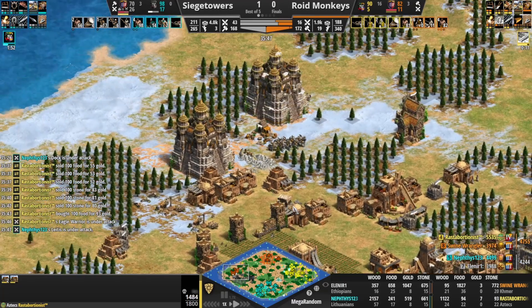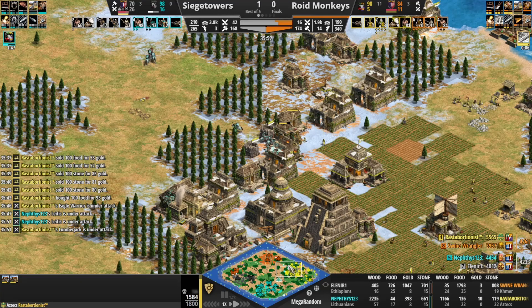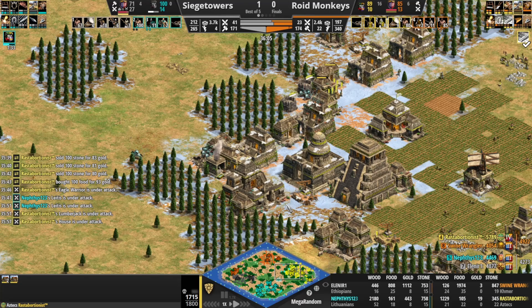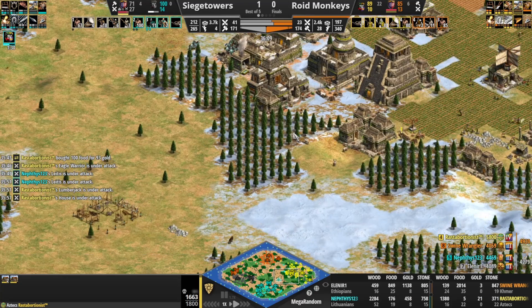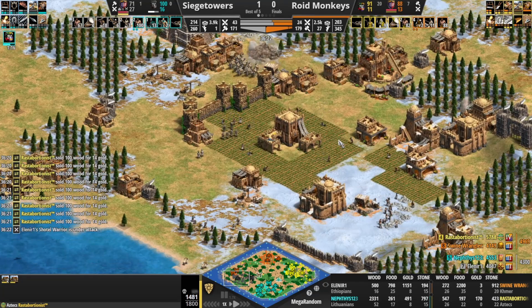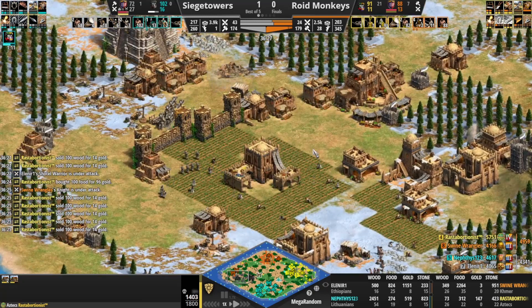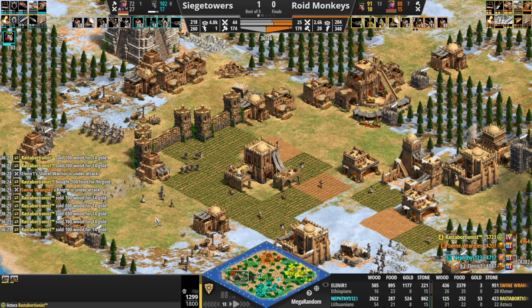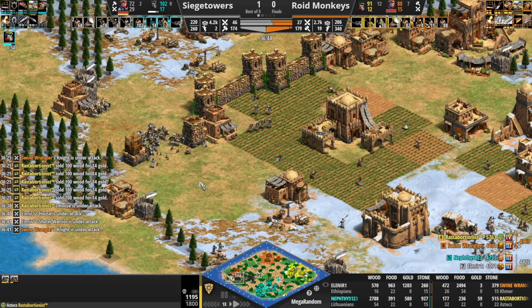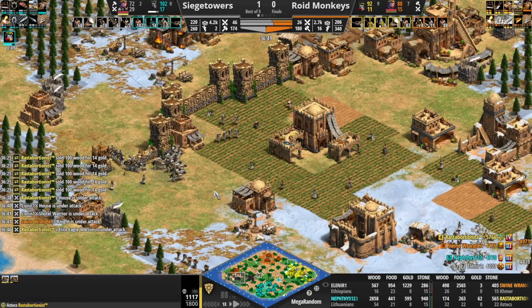Rasta's got absolutely no way to deal with this military. Plus two armor on these boys so they can tank a bit of TC fire. Rasta desperately attempting to repair. Shotel Warriors continuing to push on that side. Rasta is a bit pinned in here with no access to gold, mining stone — Rasta wants to get another castle right up in this area. The pressure is continuing for Swine Wrangler, but Swine Wrangler is not on the way up to Imp yet — he's not going to have a way to use that castle position to push forward.